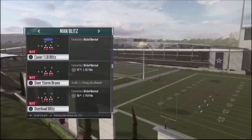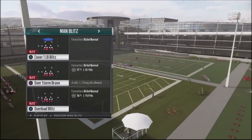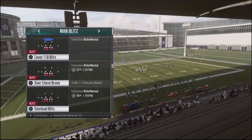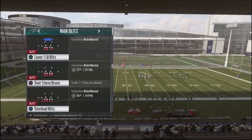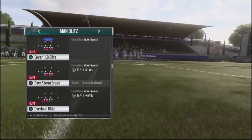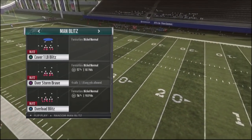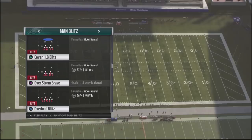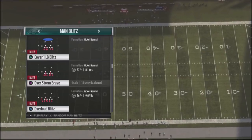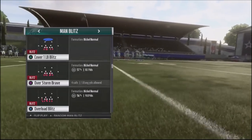Madden a few years ago actually had a concept called plus one blitzing. Basically what it meant is that if you're running a man blitz or some kind of man assignment and the running back was blocking, the man actually supposed to cover that running back would go ahead and blitz in and attack the quarterback. Well, they took that programming out of the game — it's not one of the defensive assignments anymore. But I ran into somebody online that used that methodology manually against me, and it really caught me off guard. It put me in a situation where he got a couple of cheap stops early in the game.